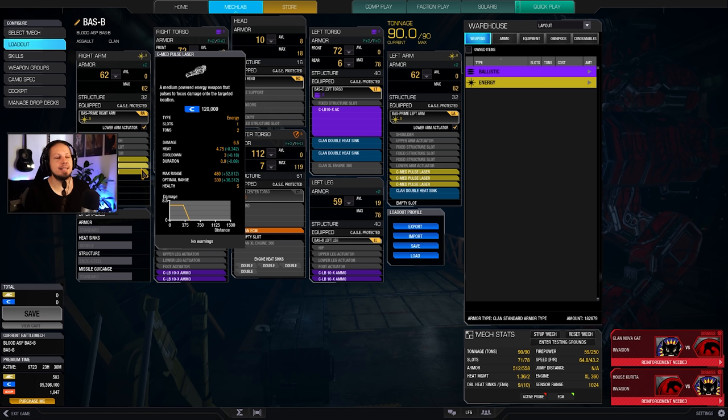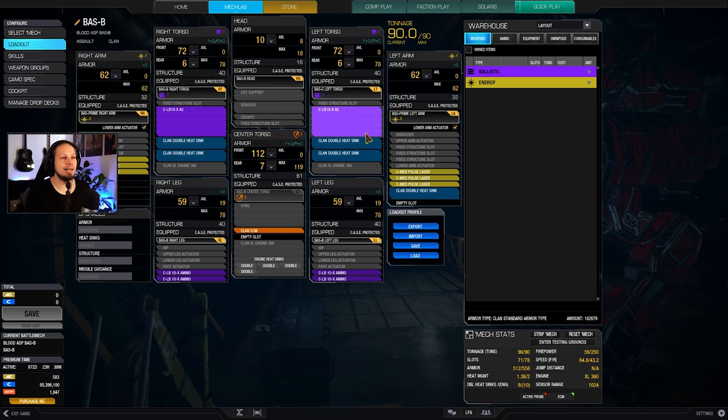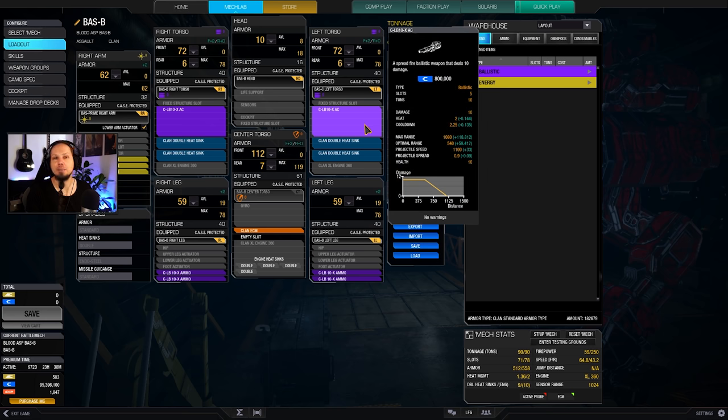ECM also scrambles enemy sensors so they cannot see how damaged you are. You can intimidate your enemies with quite good rates of fire, because the two LB-Xs fire at 2.25 seconds, reduced by skills. You can continuously fire at them and bring shotgun pellets into their armor so that their armor is getting shaved off over time. We also have pulse lasers to punch bigger holes and melt armor away — your main damage source for pinpoint focus damage — then shoot into open spots with the LB-X for additional criticals.